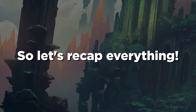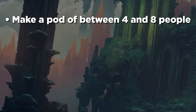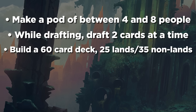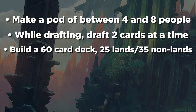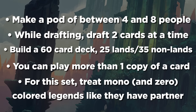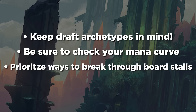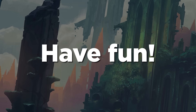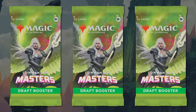Okay, so let's recap Commander Draft. First, make a pod of between four and eight people — and if you draft with more than five, you can break into two games afterward. While drafting, draft two cards at a time. Then build a 60-card Commander deck with about 25 lands and 35 non-lands, and keep in mind your commanders are included in that number. You can play more than one copy of a card. In Commander Masters, you can treat mono and zero-colored legends as though they have partner. Keep draft archetypes in mind, check your mana curve, and prioritize ways to break through board stalls. Then play your deck using normal Commander rules. And most of all, have fun. If you get the chance to play Commander Draft — at home or at your local game store — I hope these tips help you out and you have a blast.